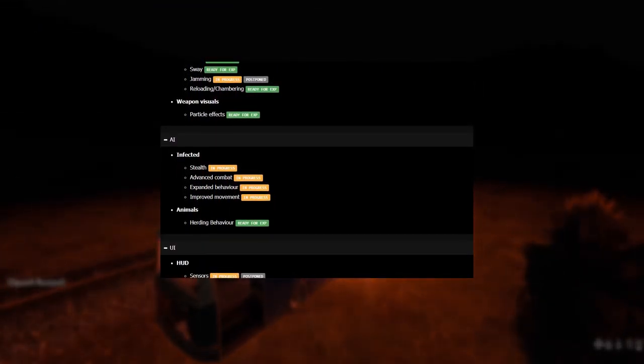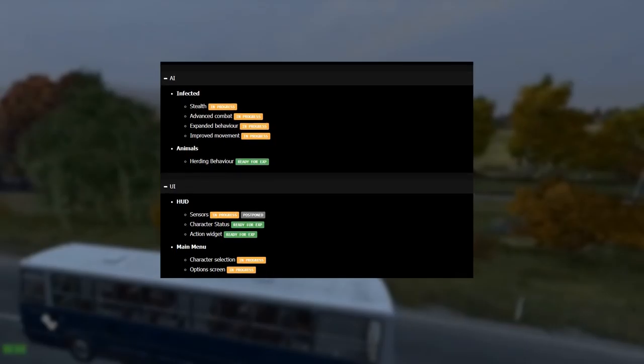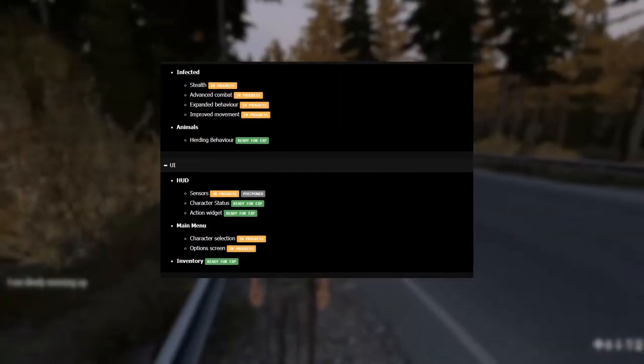Under weapons we only have scopes and jamming that are still labelled as in progress or postponed. Of course, as mentioned previously, 0.63 should have parity with 0.62, meaning all content and features should be similar on either build, with many being greatly improved on 0.63 over their 0.62 counterparts.